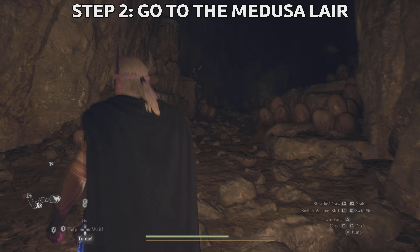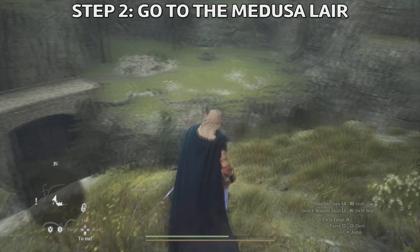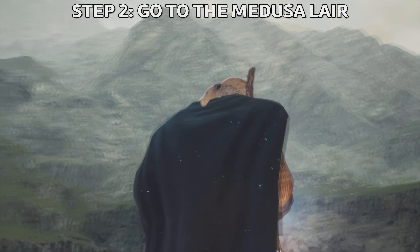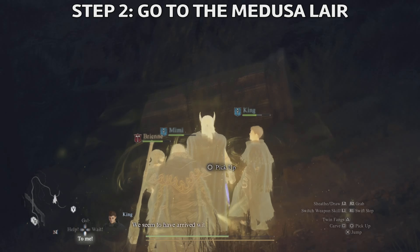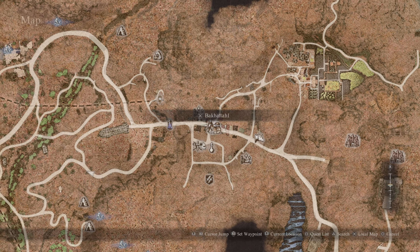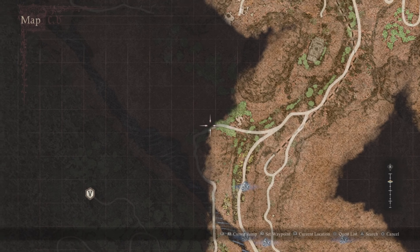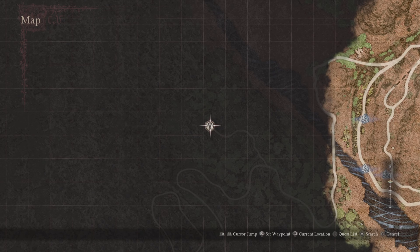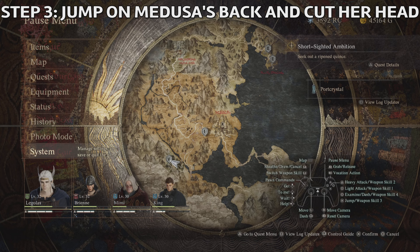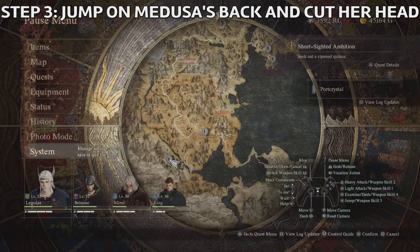Now we need to go to the Medusa's lair. I had a port crystal there from a previous attempt, so I'll be showing you how I did it. I'll also show you how to get there from Battahl — if you have a port crystal in Battahl, follow the road to the west-southwest, go to this crossroads, cross the bridge, and follow the path until you get to the Medusa's lair. You can also use a Ferrystones to teleport. I advise you to do a save here.